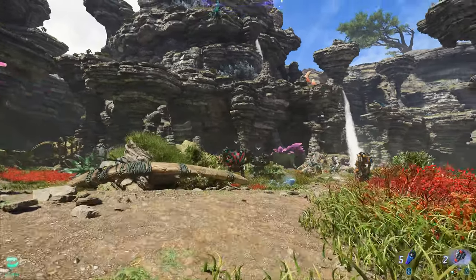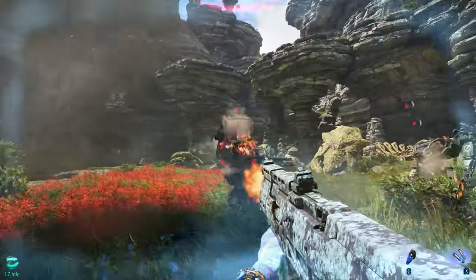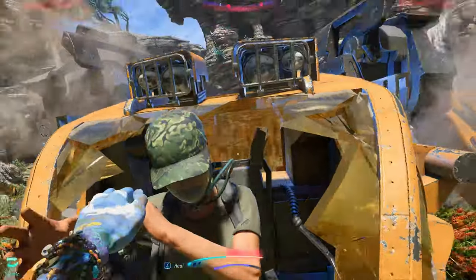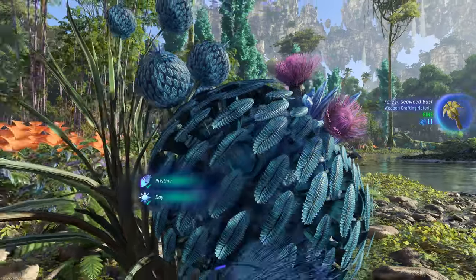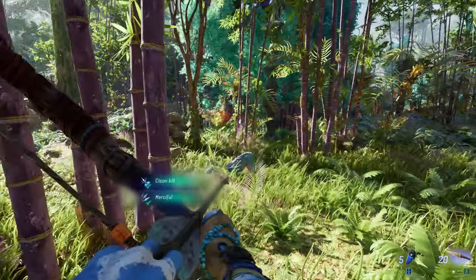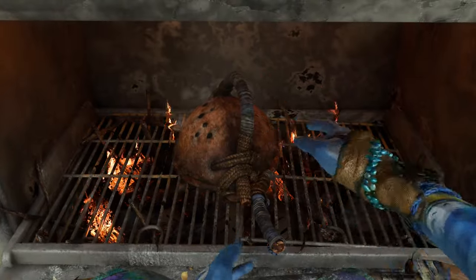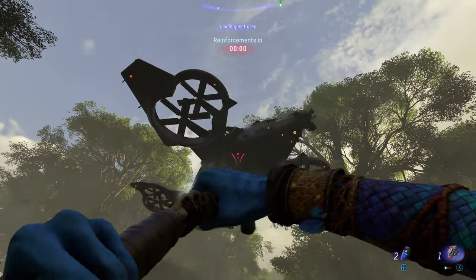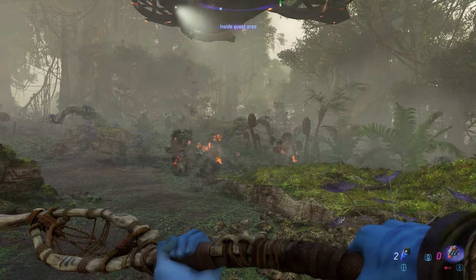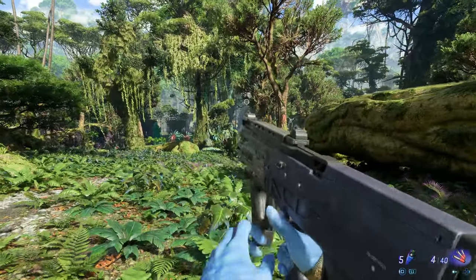Here we have Avatar Frontiers of Pandora, which is an open world action game with some survival elements like cooking, crafting, hunting, and gathering, so you better be prepared to get your pluck on. I'm going to take you through some of the most important things you need to know, like how to effectively hunt, find higher grade materials, build better gear, make the most out of dinner, and of course some combat tips. These should help you have a better time out there as you Dwayne the Blue Johnson your way through the jungles of Pandora.